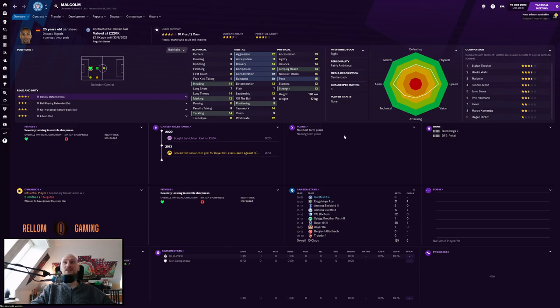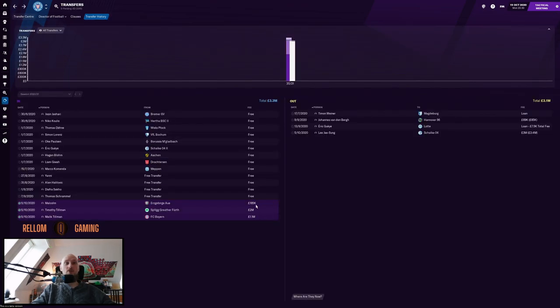I needed just a little more depth in the central defence area. He's 25 years old and a pretty good central defender — no real weaknesses, really good physicals, decent mentals, pretty good heading. I'm really happy to get him in, and I got him for 185k. That's pretty good.